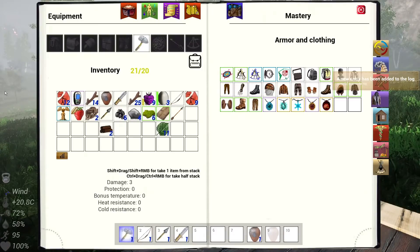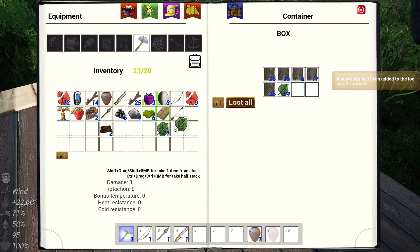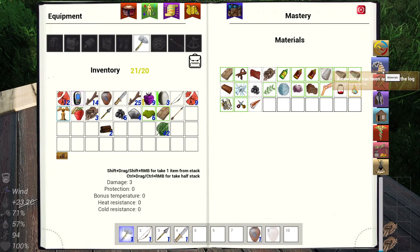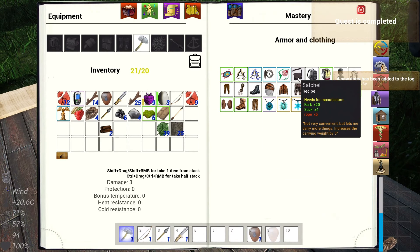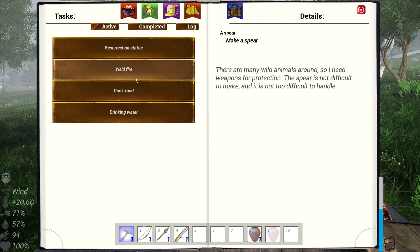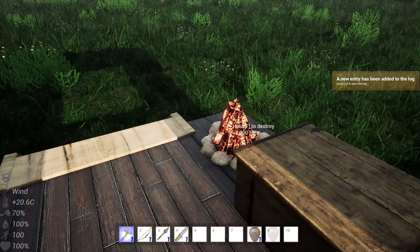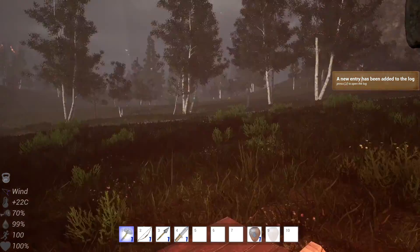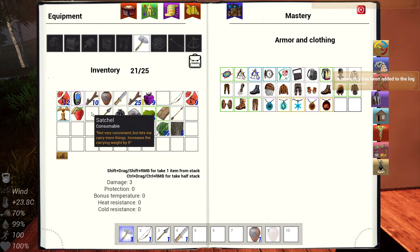We need that backpack which is 20 bark and 5 rope. I don't have enough rope but I can probably make it. There's 3. And then 20 bark - yeah, that's easy. We're gonna make the satchel real quick - make that the last thing we do. Because I can't run around with 20 pounds. Resurrection, fire, cook food, drinking water. There's my drinking water. Open and then let's drop some food in. We have fire. Now we just need to make the satchel - which we did. And then we just click it and we got the satchel on us. 20 out of 25.